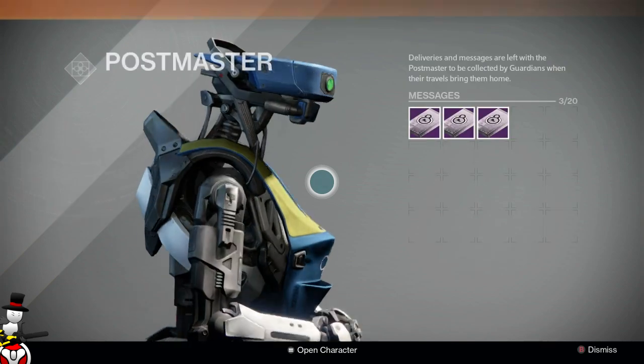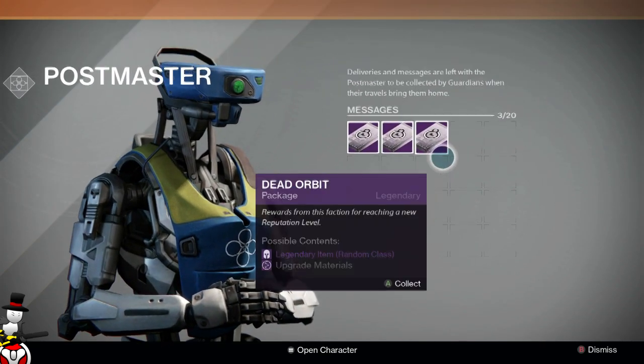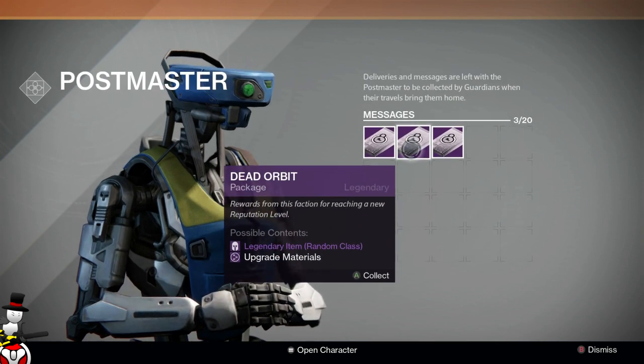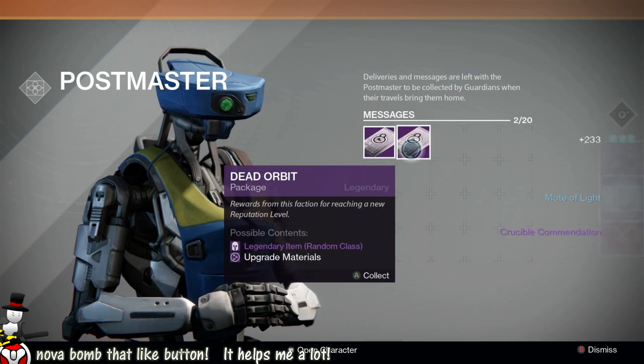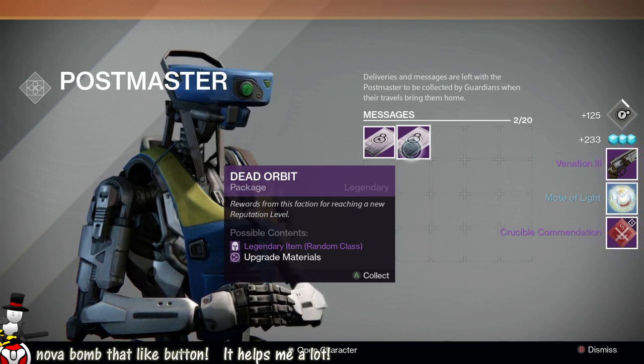I'm looking mainly for ships and shaders because I've pretty much got everything else. My warlock is running Dead Orbit and leveling it up. I'm going to go with the middle package first — and I got the Venation free hand cannon. I've never actually seen that hand cannon before.